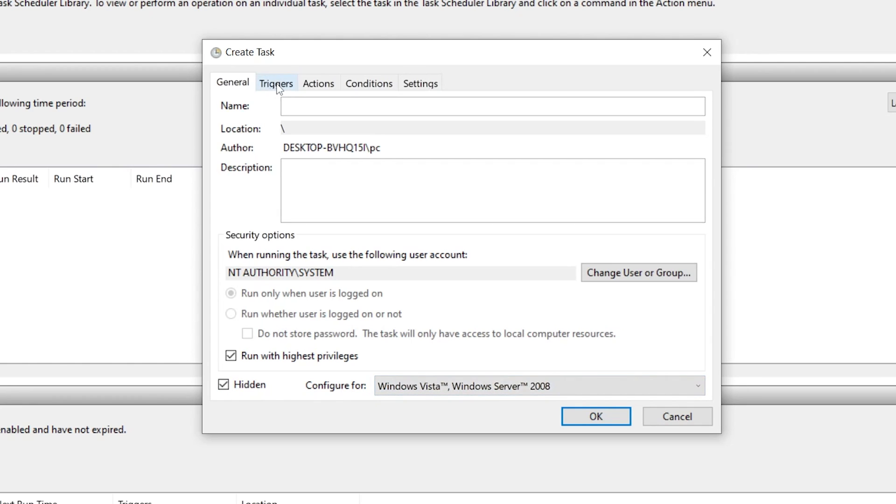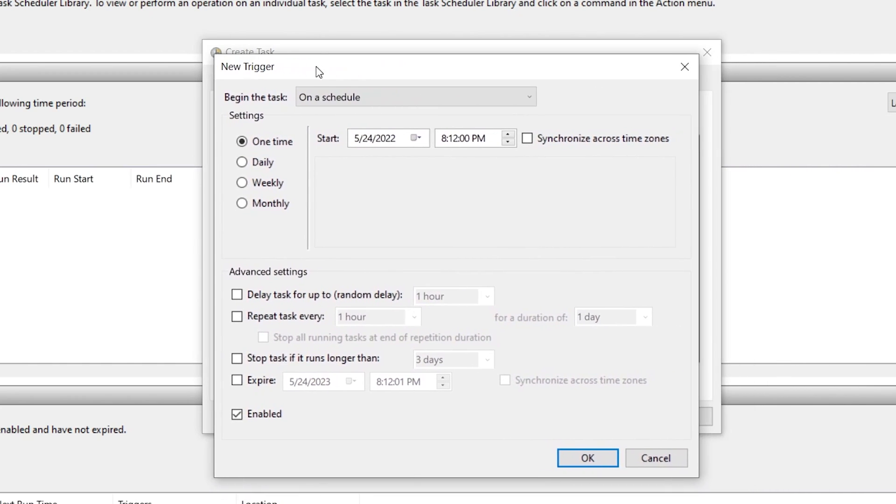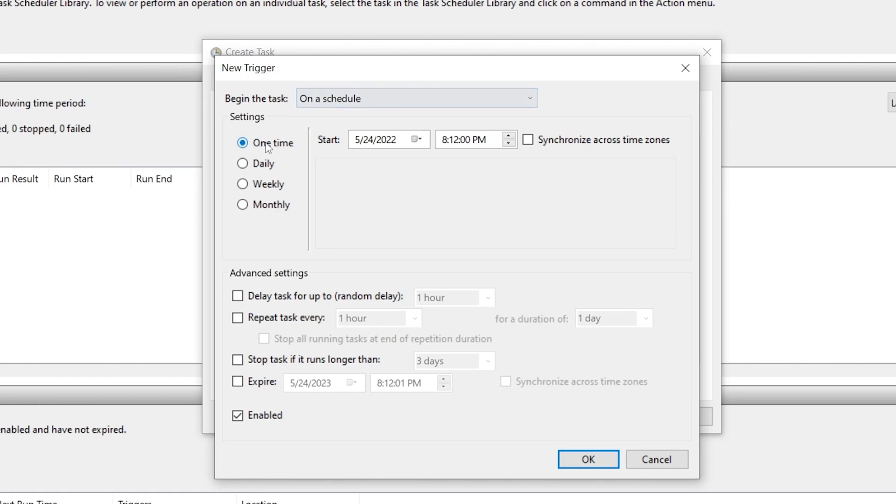Next, open the Triggers tab in Create Task and click New. Set 'Begin the task' to 'On a schedule' and set it to One Time. In the Advanced Settings section, check 'Repeat task every' and from the drop-down select 5 minutes (you can change this later, but 5 minutes is recommended). Set the duration to Indefinitely. Make sure the trigger is enabled, then click OK.